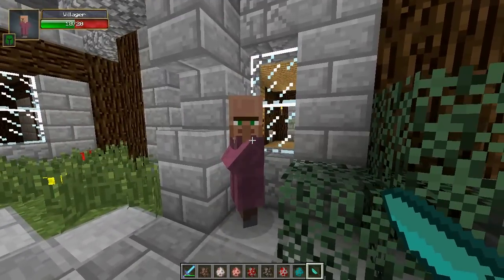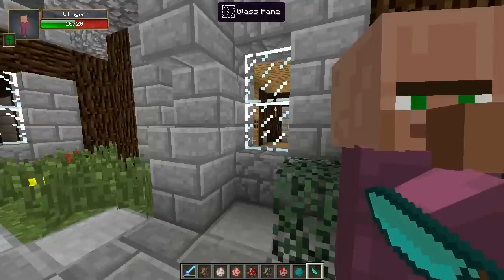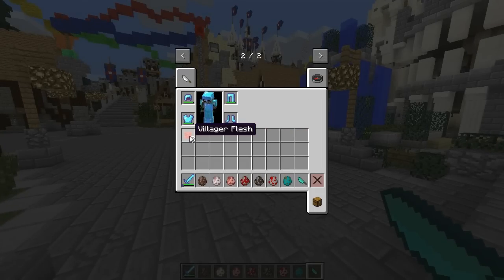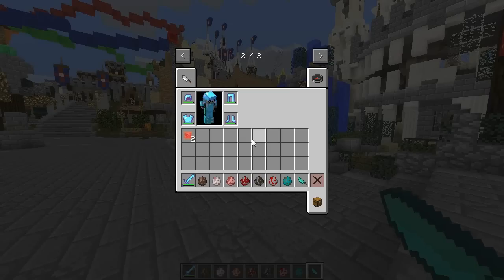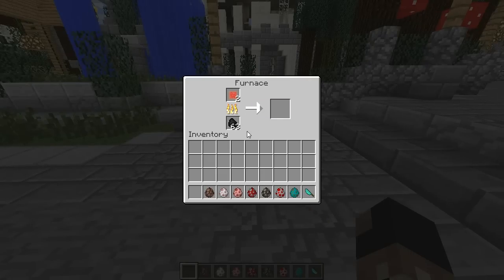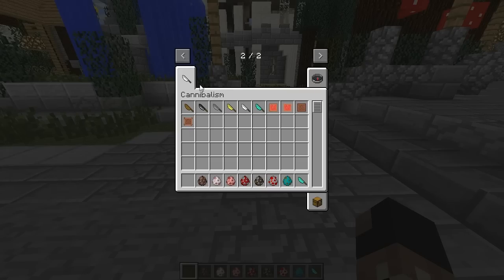If you want to eat a villager you need to right-click, not left-click, and I got myself some lovely villager flesh right here.